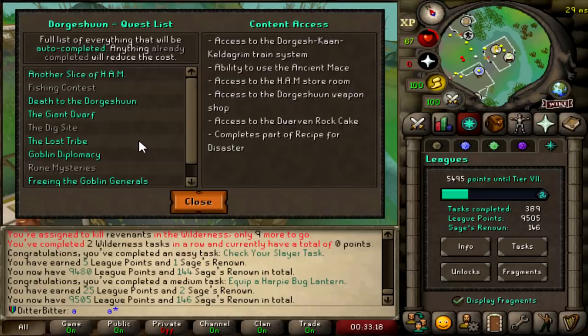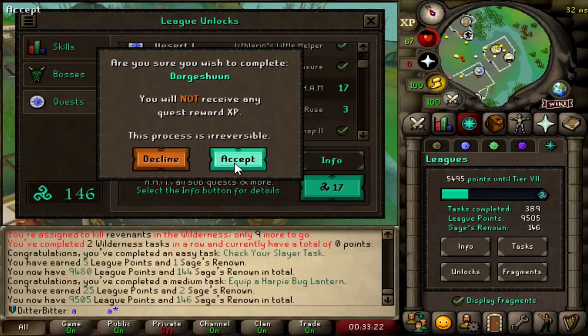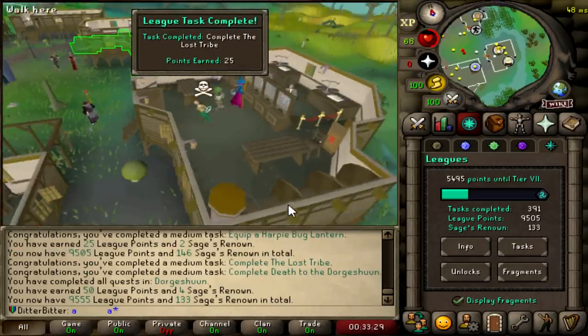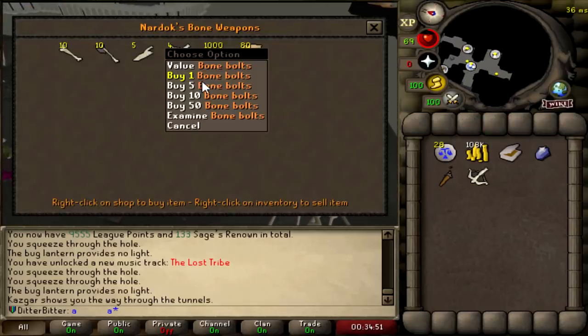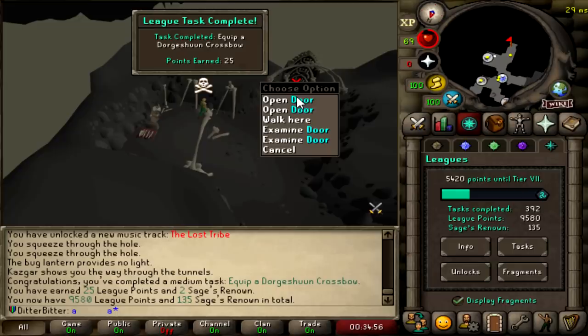I probably should do some of the Dorgeshuun questline to make it a little bit cheaper, but I am just feeling unbelievably lazy right now, and I have a lot of Renown points. Let's unlock the Dorgeshuun questline, which completes The Lost Tribe and The Death to the Dorgeshuun, giving me 50 more League Points. 9,555. Let me buy a Dorge real quick - 25 points again. 9,580.